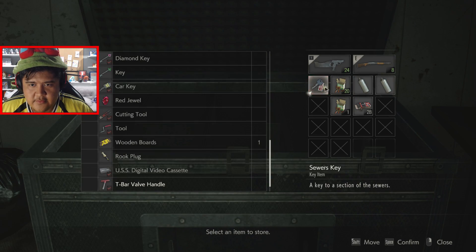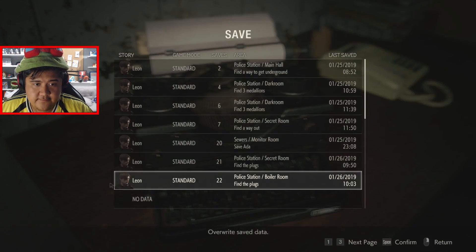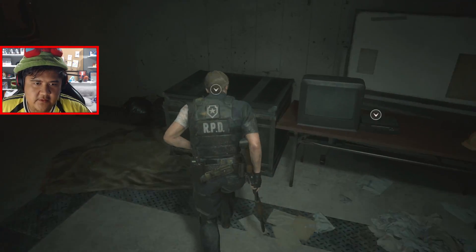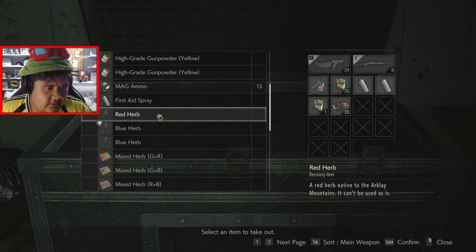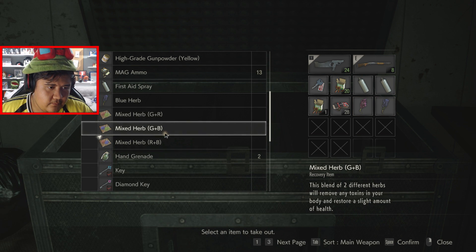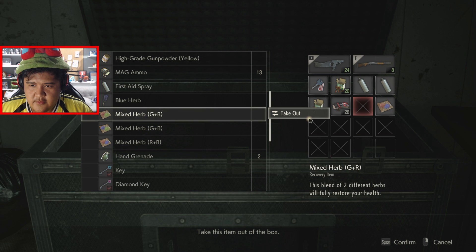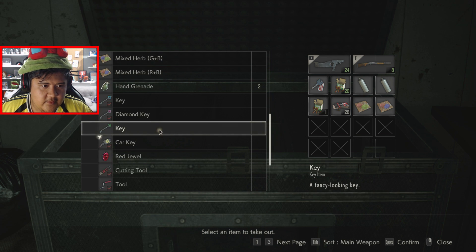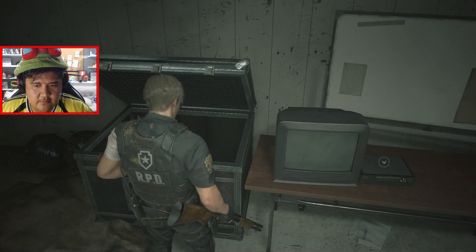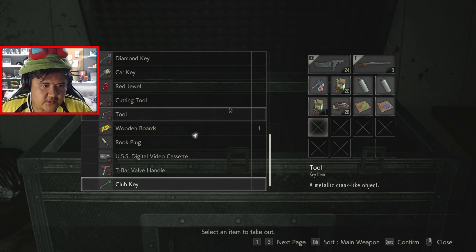The T-bar is now done, store that, store that, and let's save, and we go back down. Let's get some of this. Combine those both. What is this? I could just examine that — it's a club. Let me just store this here.